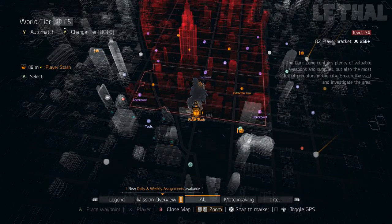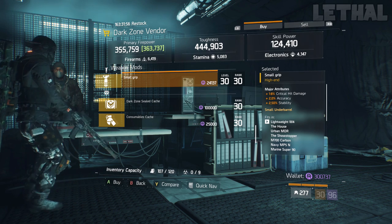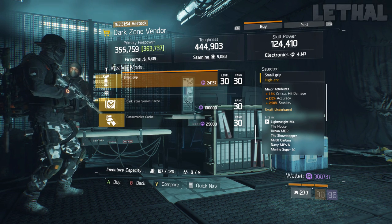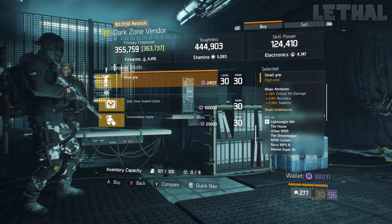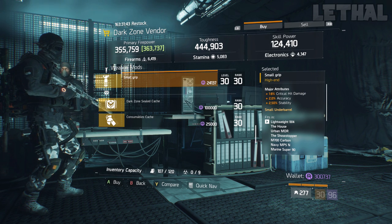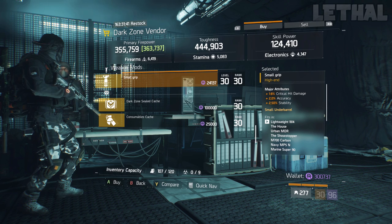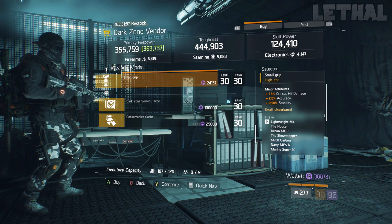A couple spots down, we come to the 5th Avenue Checkpoint, and he's actually selling a pretty nice grip. What it comes with is 18% critical hit damage, 2% accuracy, and 2.50% stability. Ideally for me I would go with reload speed instead of accuracy, but it really depends on the player — some people prefer accuracy and stability over reload speed and stability, so it's really dependent on you.